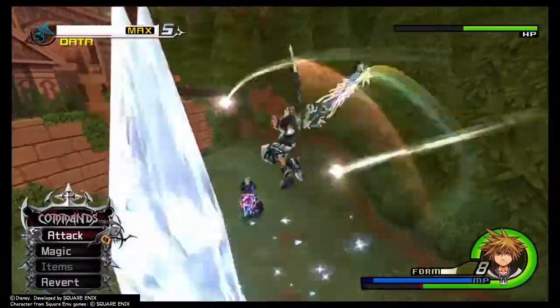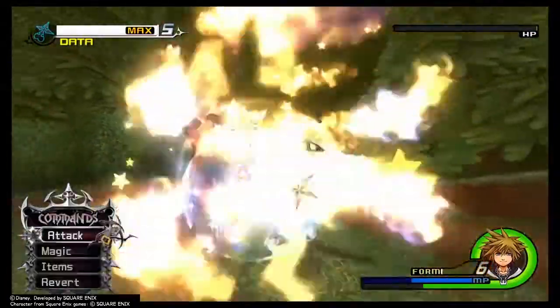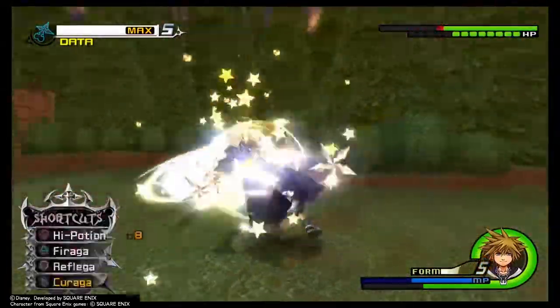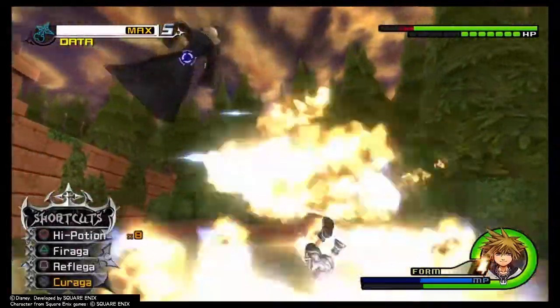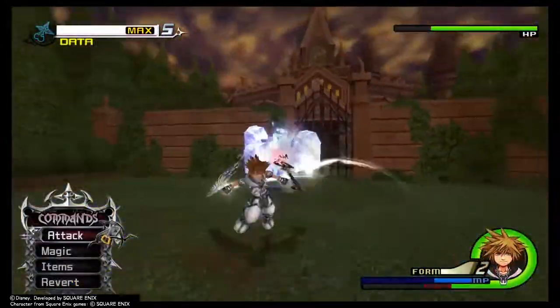Since I went to the max data gauge so early, I went ahead and used Final Form and the Fire Aaga spell. As you can see, that is taking off a ton of HP.